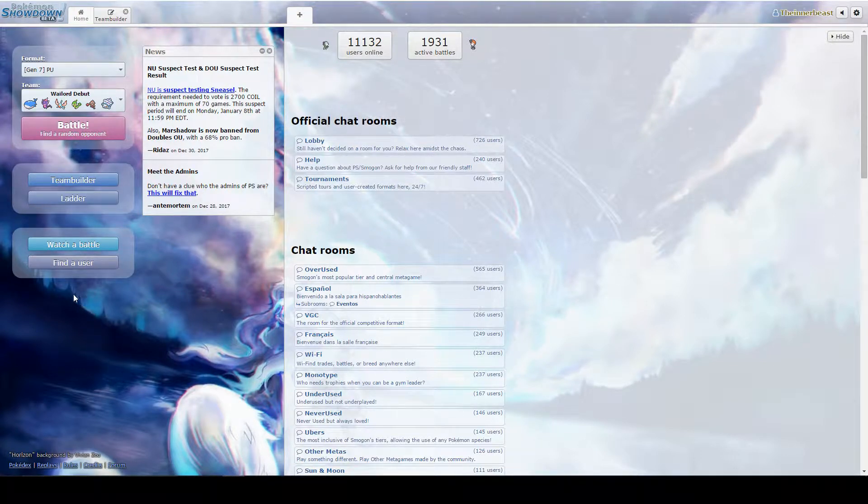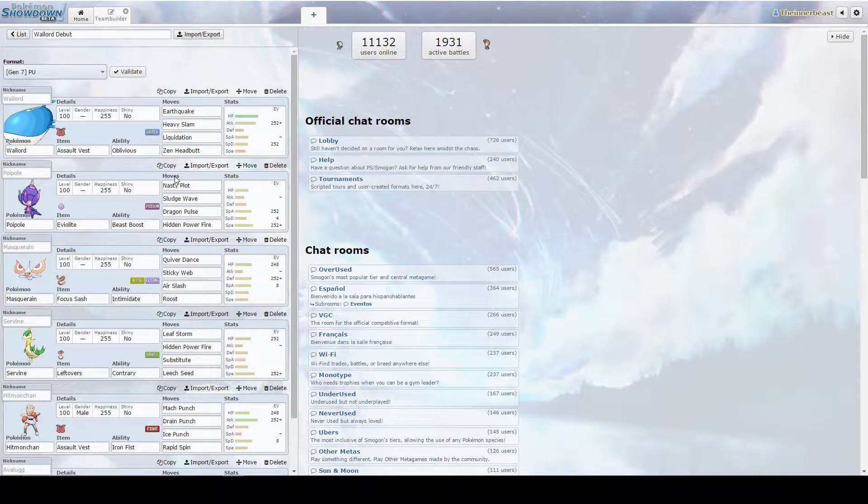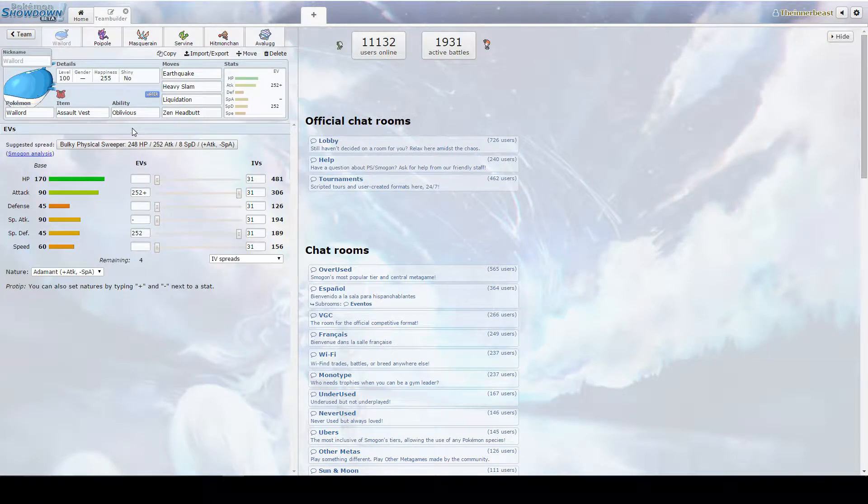We have a cool team — not sure how effective it will be — but Wailord is the Mon that is going to showcase today, and hopefully it can put in some work. We have a Wailord here with Assault Vest, four attacks, all physical. Wailord has a lot of HP, so if you can get some other defensive stats going on — we put a lot of SpDef in here — you can just sponge hits. The Assault Vest really puts in work.